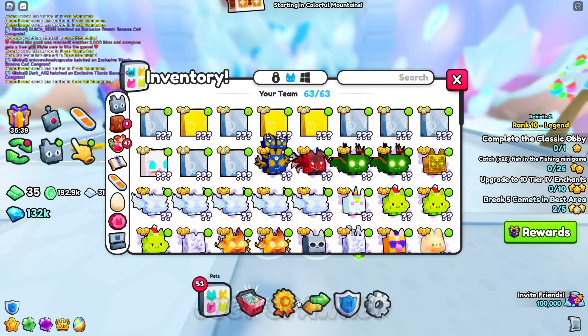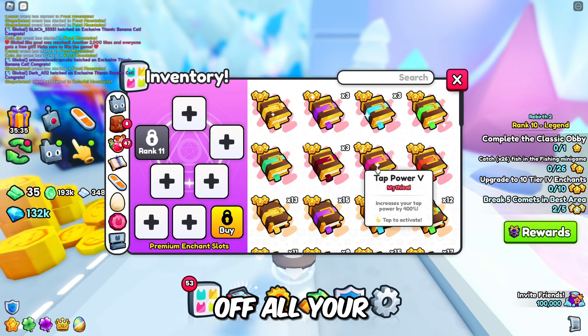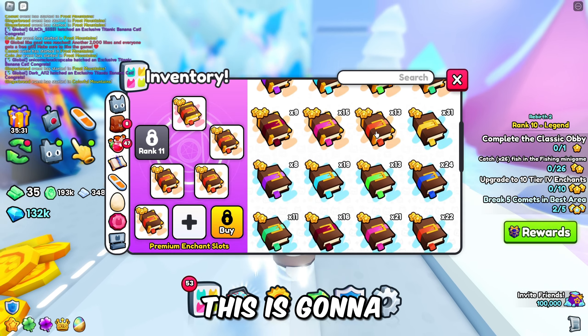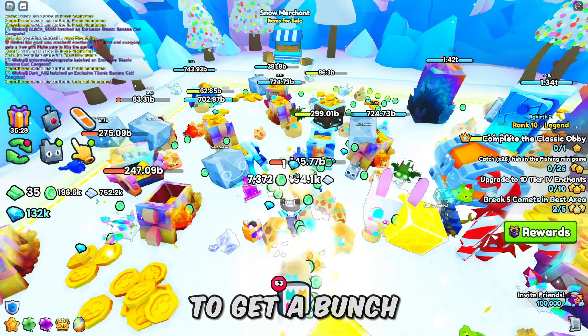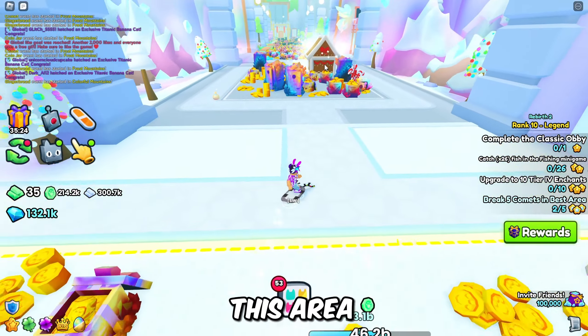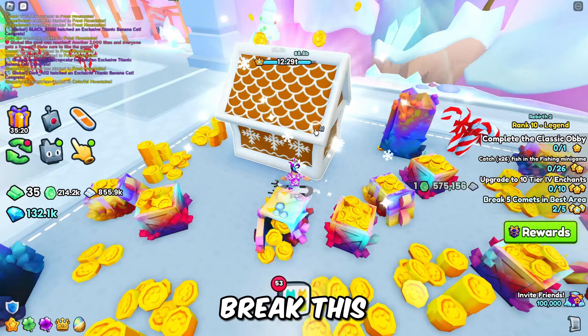A gingerbread actually just spawned, so I'm going to show you guys this right now. What you're going to want to do is take off all your stuff and put on your treasure hunter books — this is going to be the best method to get a bunch. The gingerbread house is in this area, so let's head in here and I'm going to go ahead and break this gingerbread house.